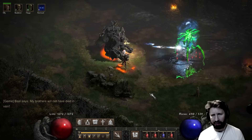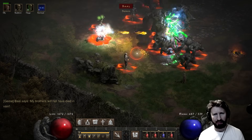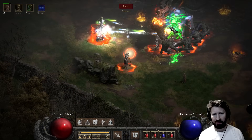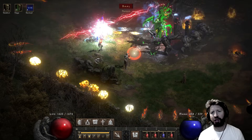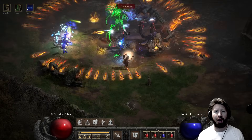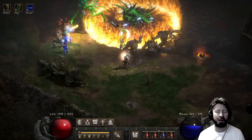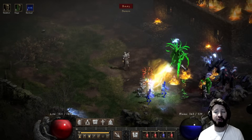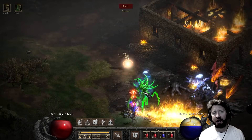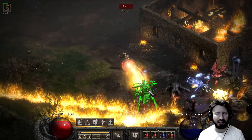There he is — there's that big boy. Oh, they're both out. Yeah, this is definitely a different challenge. Mercenary's dead now. Research noted — apparently that's the mercenary you could use to defeat Uber Mephisto, but how do you defeat these guys? I don't really know — we're gonna have to figure that out. So stay tuned for future videos. Peace be with you.